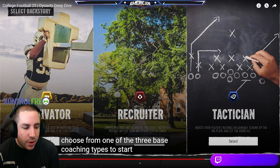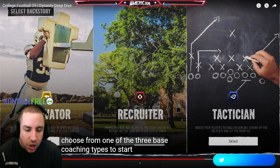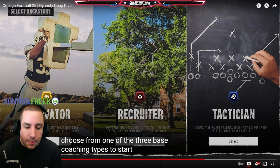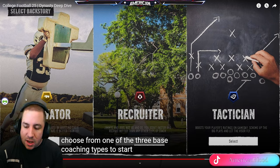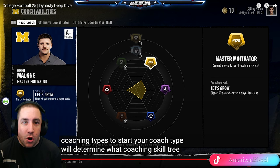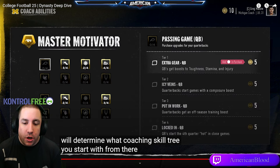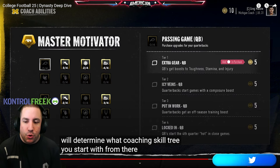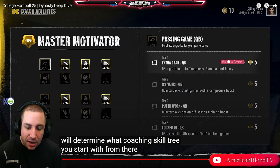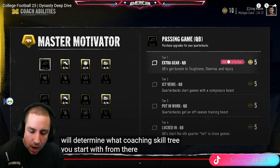There are three coaching types: motivator, recruiter, and technician. The motivator gets your players to play their best by boosting ratings and composure. The recruiter lets you scout faster and recruit better than any other type. The technician boosts player ratings on game day and schemes up big plays. Each coach has their own skill tree — for example, tier one gives quarterbacks a boost to toughness, stamina, and injury; tier two gives quarterbacks a composure boost to start games.